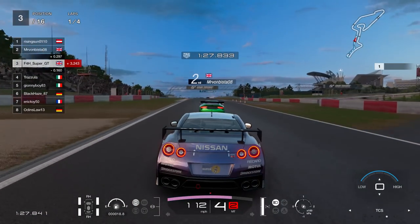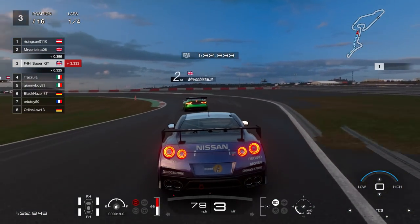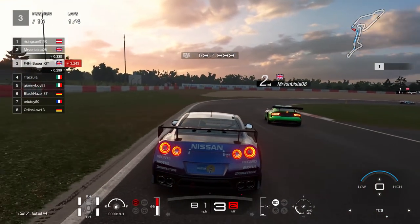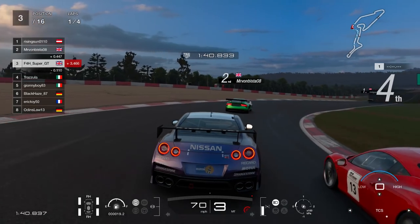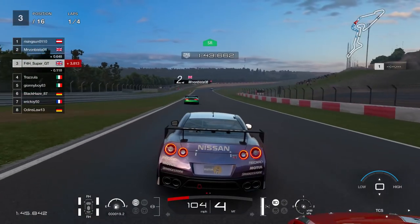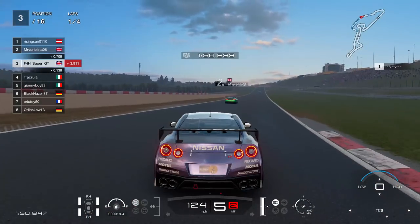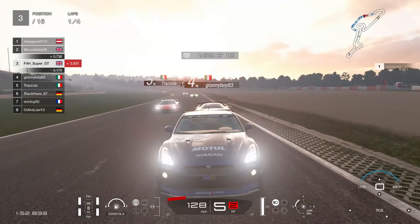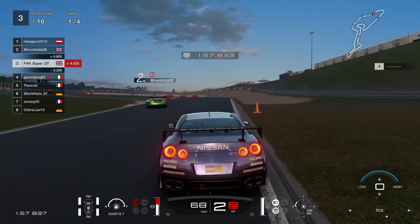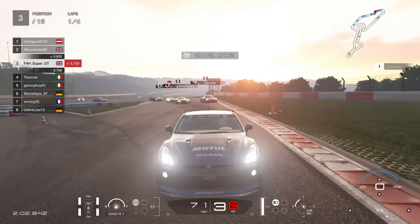Looking for the two cones on the right-hand side — there they are, that's the braking point. The Viper is a little bit wide, not going to take the best line through there. The Ferrari sends it, no hesitation at all, and he's going to lose momentum on the exit. The Ferrari loses position, goes down into fifth. I've got Italian all over my rear end through the chicane — and it's all kicked off behind.